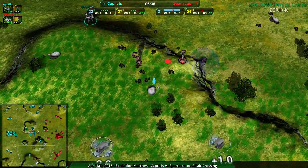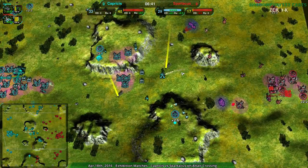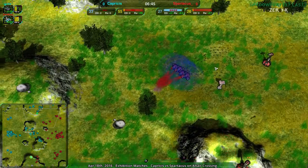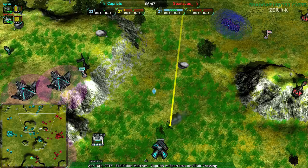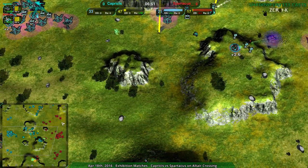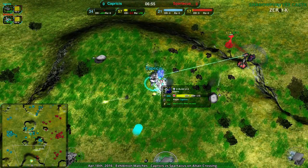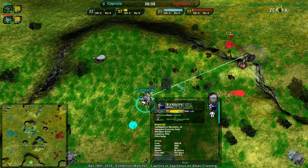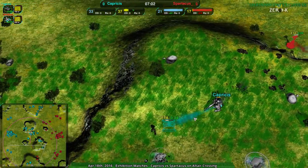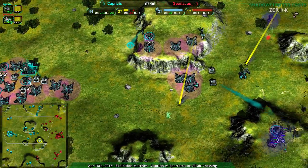Now they're finally reclaiming - over to the north is where they have the reclaim going on, which is good, but it's still kind of less than ideal. And Capricious's commander is just wrecking all of those bandits - lightning and commander with auto repair and disruptor bomb, and loads and loads of build power. Capricious can basically just set up wherever they'd like with that commander.